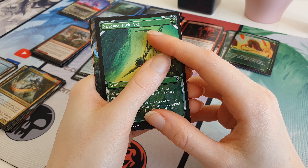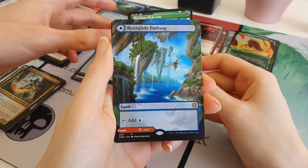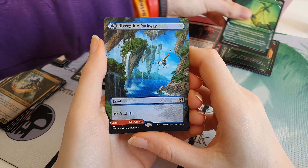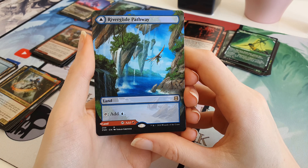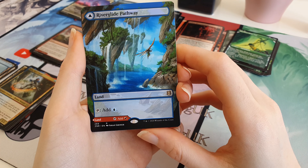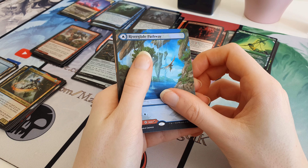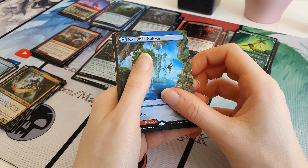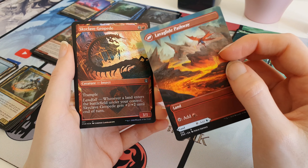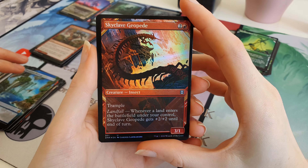Looks like we've got a pathway - it's not foil but it is a full art one. River Glide Pathway, full art - very cool. I was hoping to get one of those, I was hoping for a foil one but can't be picky - beggars can't be choosers. That's still sick, look at that, that looks amazing. It's a flip land so on the back there's another land. And a Skyclave Geo-Ped Foil - on the back you've got the Lava Glide Pathway. Very nice.